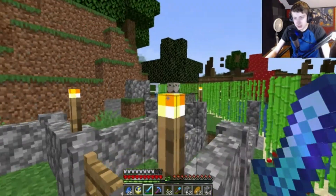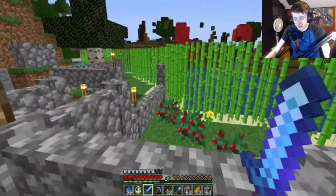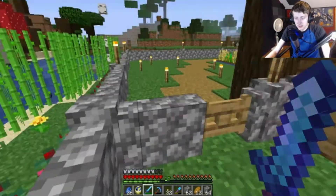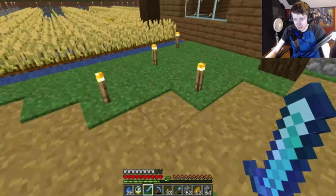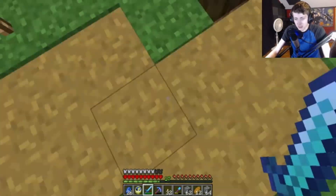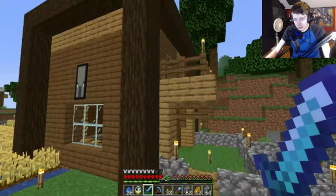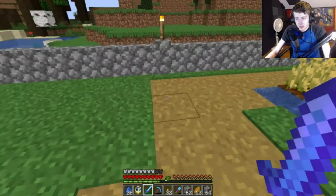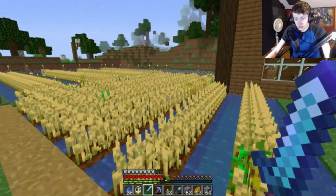Out here we've got a sugar cane farm — it's not that long but it gets the job done. We also have those weird rose bushes protecting the area. There's a nice tilled-out patch and our house, nothing special. On the other side there's a relatively large wheat garden — it's just wheat but it's enough.